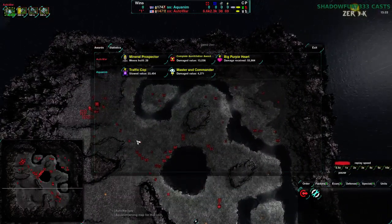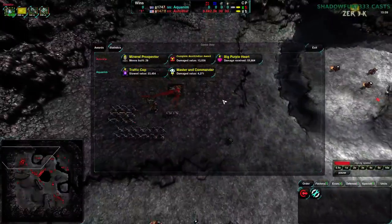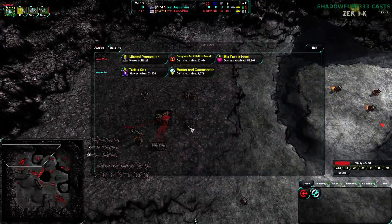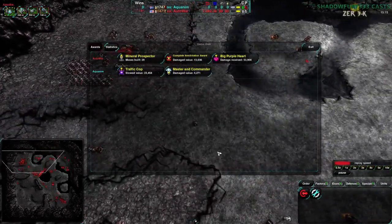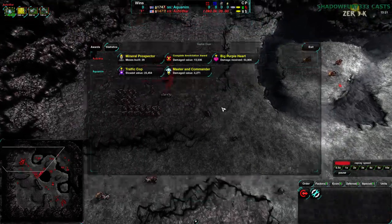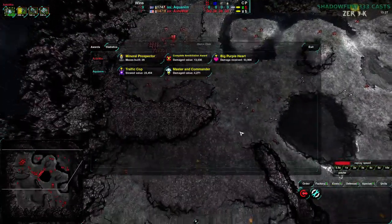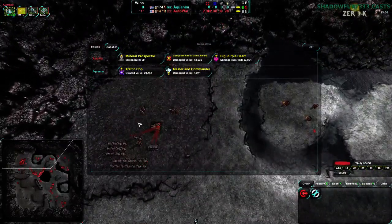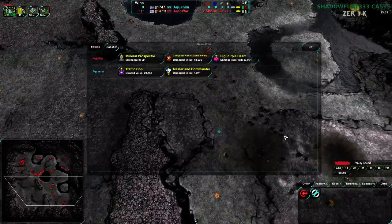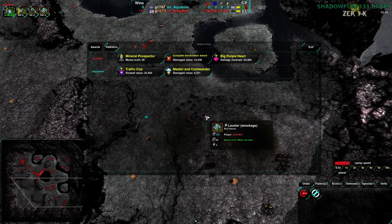Autowar did a pretty good job — they were expanding well, setting up units well. Their main mistake was just that they didn't take advantage when they had the upper hand to go for an air switch or other slightly risky plays. The Wolverines were a good choice despite my doubts — they did work. But Autowar still had a lot of opportunity, when they were doing a ton of damage, to expand further in the southwest and go for an air switch or other risky strategies. At that point Aquanim was so focused on defending with nothing to defend with — no factories, just maybe some Defenders.